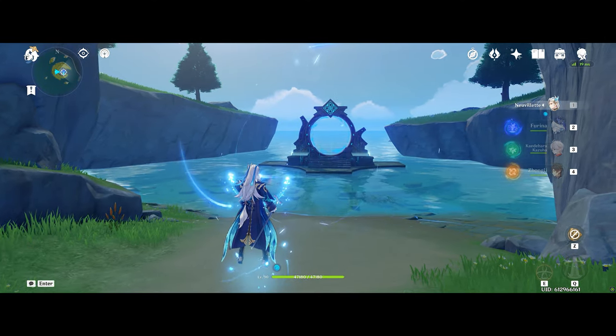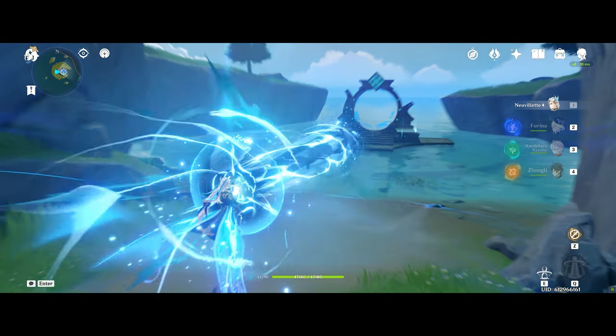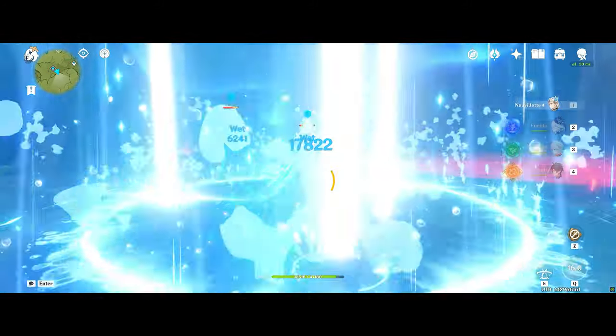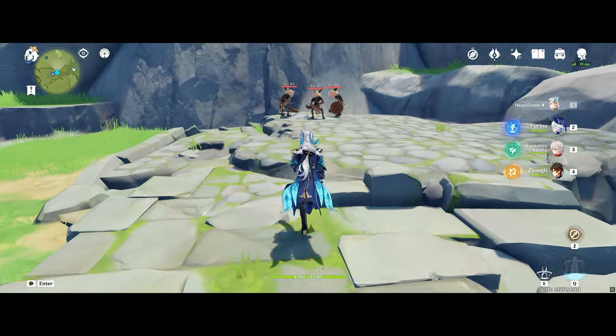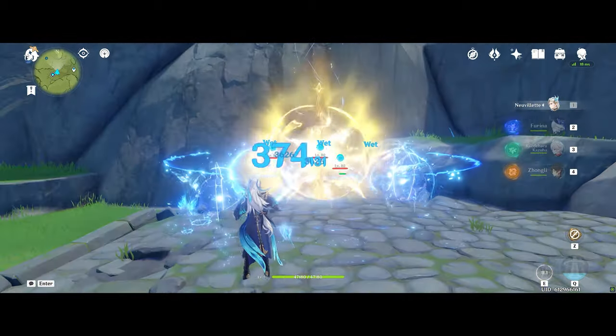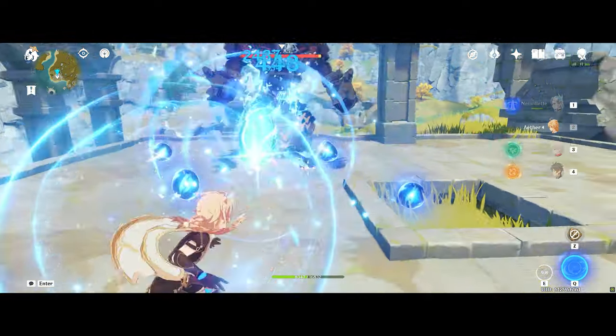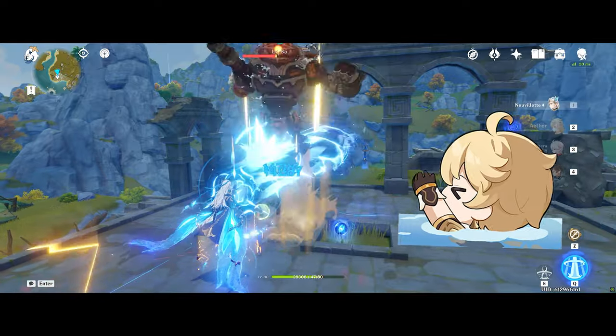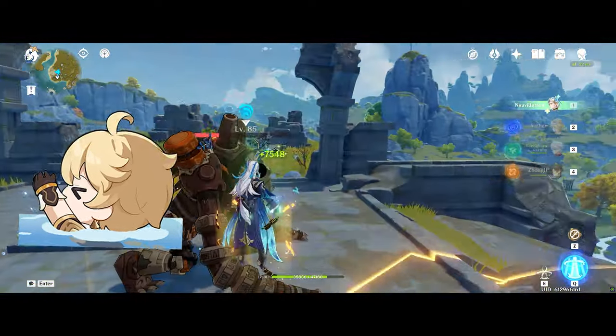A quick bit on his well-knit kit. If you hold his normal attack, he takes a minute, and if he hits enemies with his skill, he gets balls. If he uses his burst, he gets more balls. If you hold his normal attack and balls are present, he grabs his balls, and when he grabs Traveler's balls, he also—